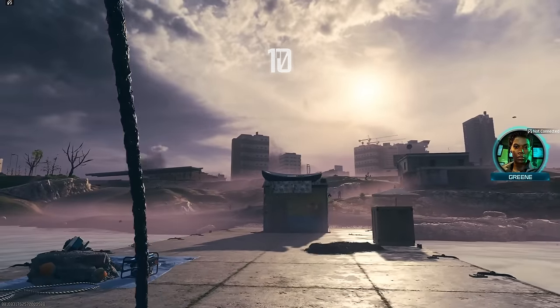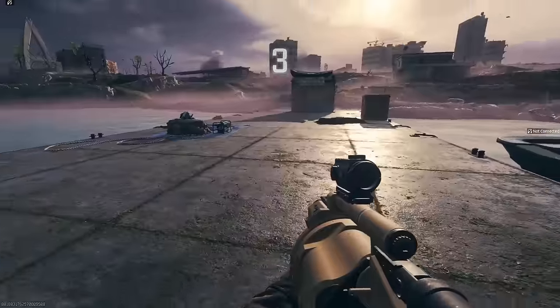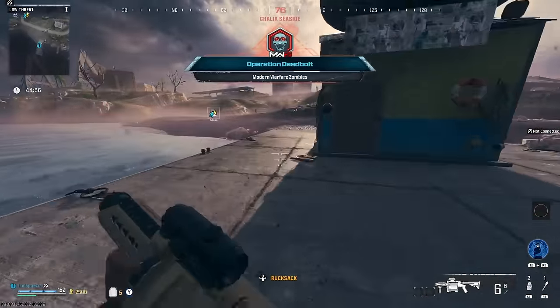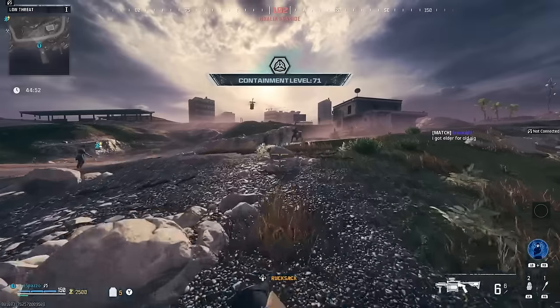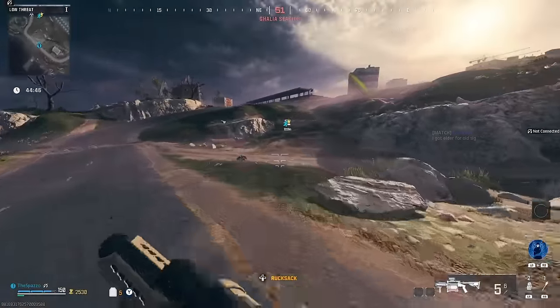So this is quite an interesting thing we are about to do today. We're using the RGL, which is a grenade launcher that has been pretty good in MWZ for a long time. It's kind of been used as something to stun zombies, kill them, and just save your butt when you need it most. But when they implemented the Mags of Holding acquisition and schematic and you combine it with this, it makes it freaking crazy.